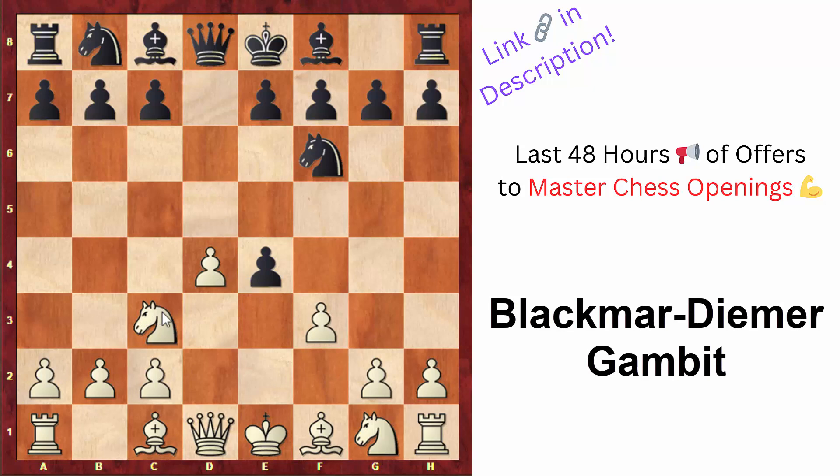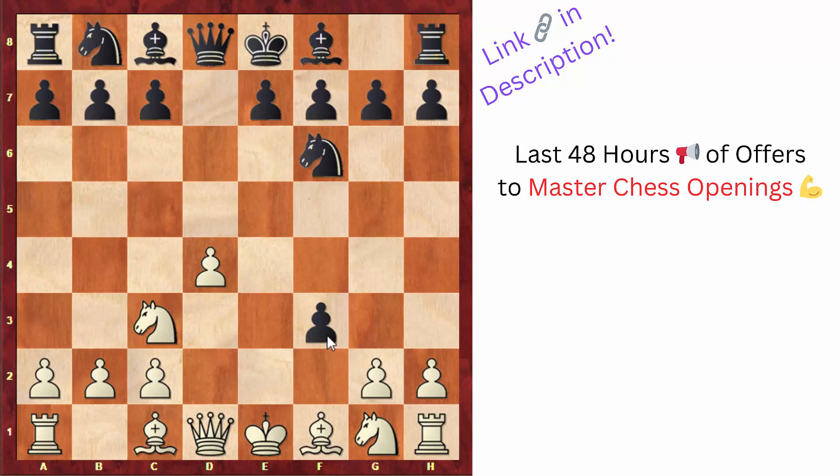After pawn takes and knight to c3, white gives a pawn to gain very quick development. For example, after pawn takes, white has played knight takes f3, developing very quickly, and even the move queen takes f3 — sacrificing a second pawn again for the sake of quick development. White wants to go bishop to e3 and long castle, so these are interesting positions to play as white.